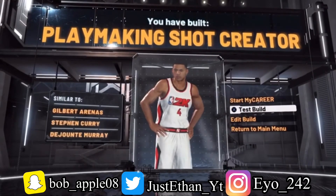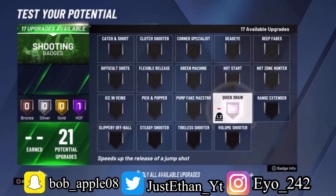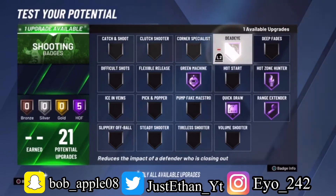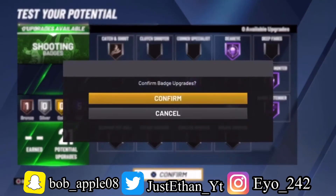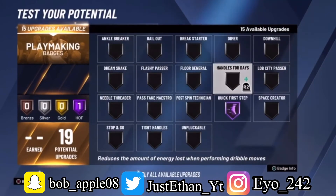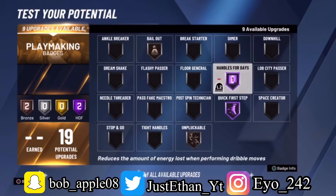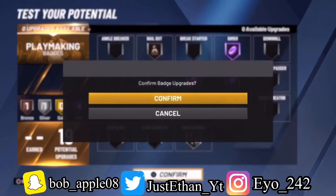Now I'm going to show you the badge setup and how I distribute my 11 defensive badges. Testing at 99 — quick draw is optional, most people go gold or hall of fame. Range extender hall of fame, hot zone hunter hall of fame, green machine hall of fame, dead eye hall of fame. For playmaking: quick first step hall of fame, handles for days hall of fame — those are the only two you really need. Then unpluckable bronze, bailout bronze, dimer, and floor general to boost teammates' shooting.